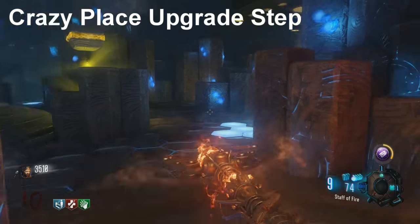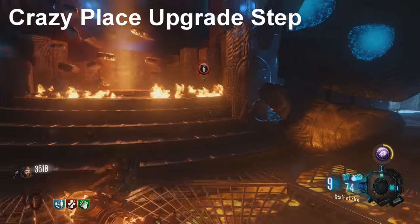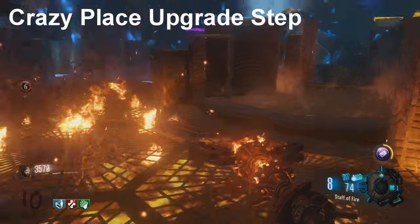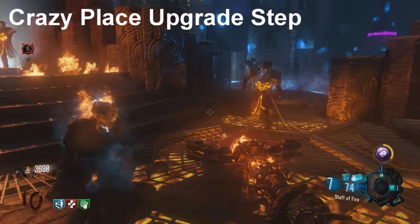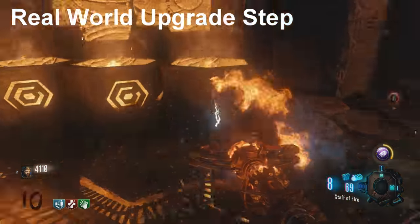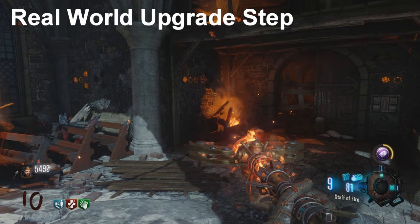For the first upgrade step, head down to the crazy place and start getting about 25 zombie kills on top of the little molten magma with the fire staff. This is a good time to fill up other staffs as well. Take a look at the four cups behind you — as you're getting kills, these will start to light up with souls. As you get more and more kills, it will complete more of this step until you've filled all four. You'll hear a nice activation sound, and then you're on to your real-world upgrade step.